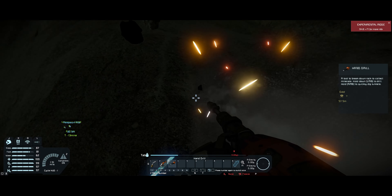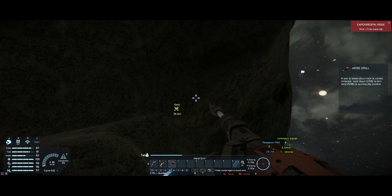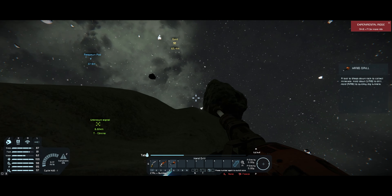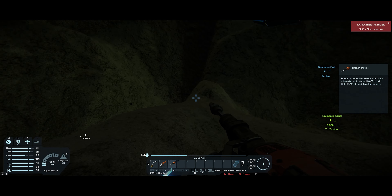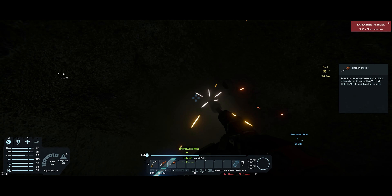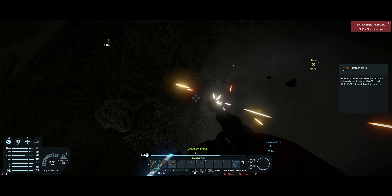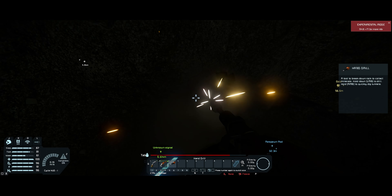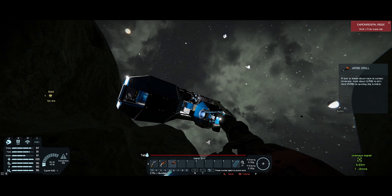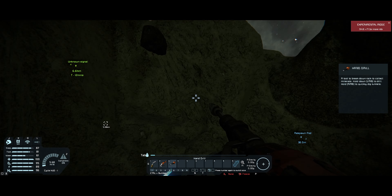I'm just going to get enough of these rocks by hand drill. Gold is there. I want an ore detector though, because I don't want to have to stop at every rock. What was I doing — I was digging a hole, because I want to build. I think the first thing I want to build is a drill. The level one hand drill is annoying, but when you get to the elite tools and stuff like that, it's actually not that bad.